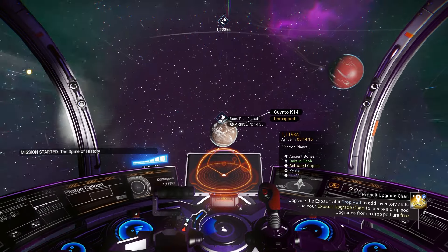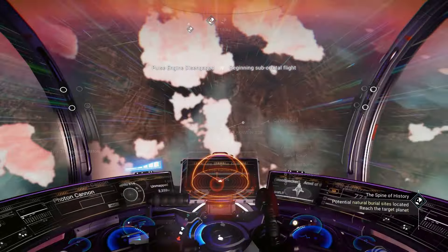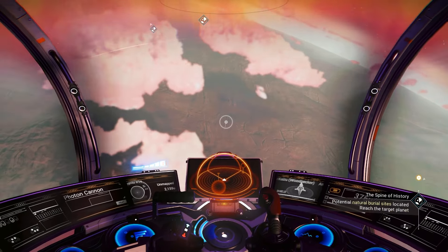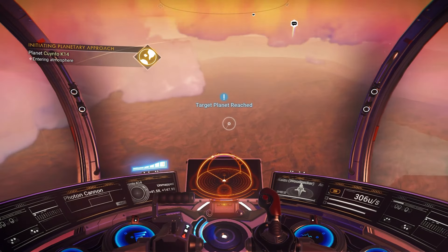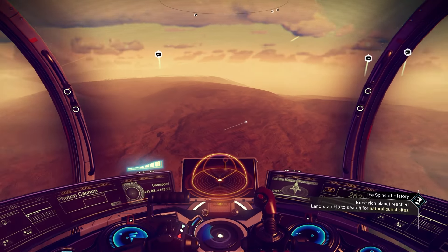What else we got here? Activated copper, pyrite, and silver. We're just entering the atmosphere. Target planet is reached — let's find a decent place for landing, and hopefully there's a decent amount of bones near us.